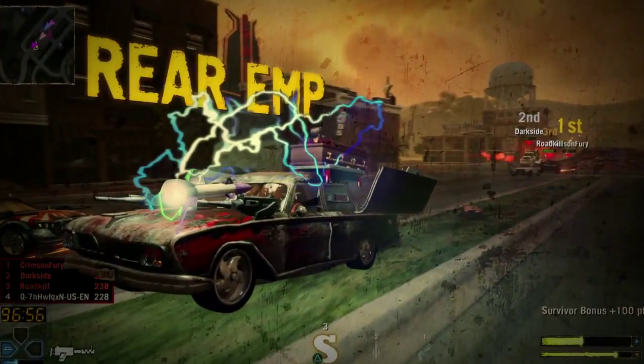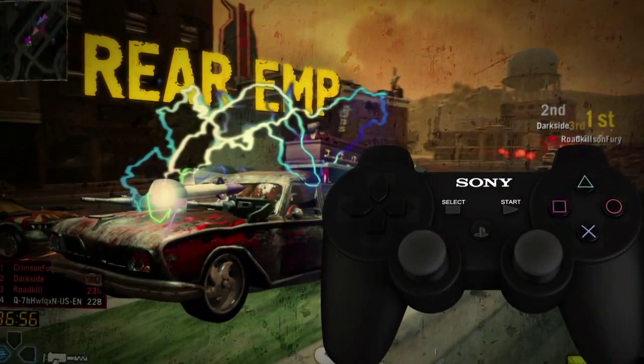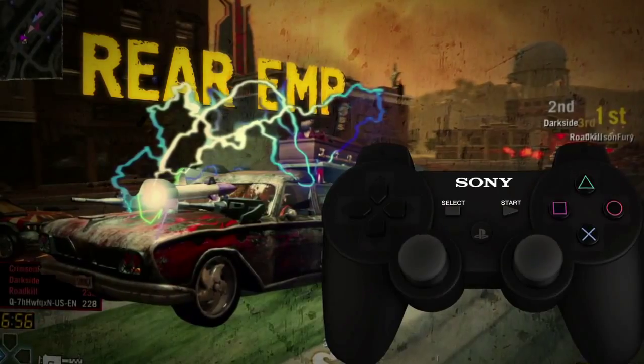The Rear EMP is an unlocked version of the EMP. To execute this move, press the Triangle button and up on the D-pad at the same time.